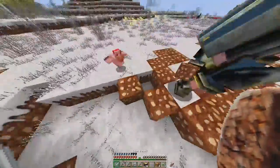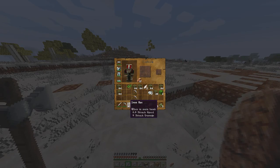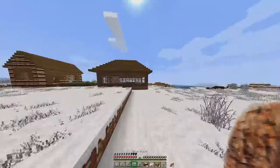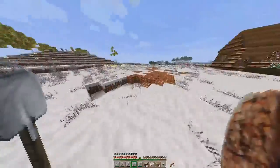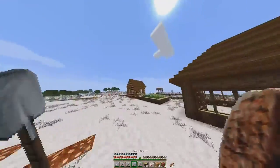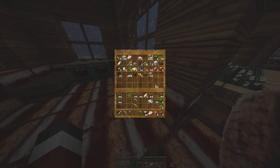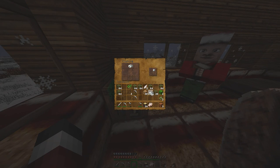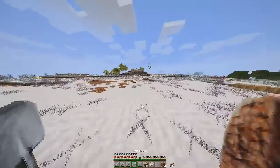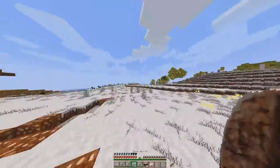Oh this dirt and sand looks so weird — it's so gross. You should use an axe instead of a sword — axes are better now in 1.9 since they don't have the cooldown penalty. So what's the point of getting a sword then? There really isn't one. I need a new shovel. Alright, I'm gonna make an iron shovel. We need to start making this Christmas tree — it's gonna look great!